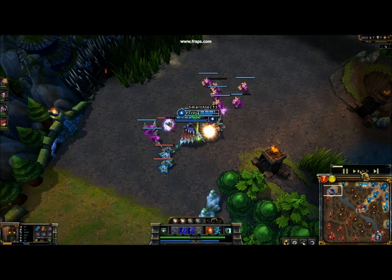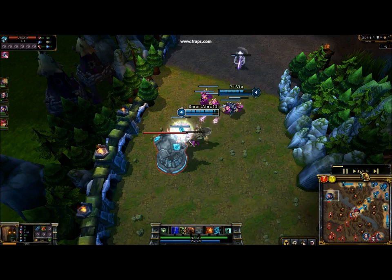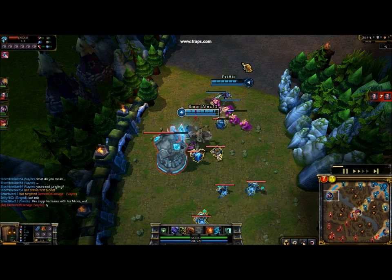Another important thing that classifies a Bruiser is they have a lot of sustain. Sustain means that over time they'll be able to regenerate their health back really fast, or they're able to last in the lane a lot longer. For example, Yorick's E, Omen of Famine, recovers a lot of health, and so that allows him to stay in lane a lot longer.